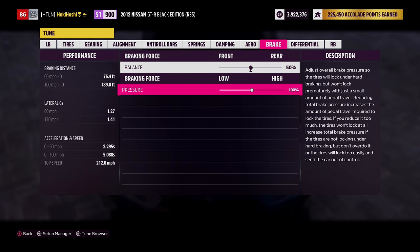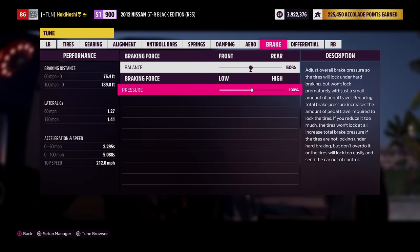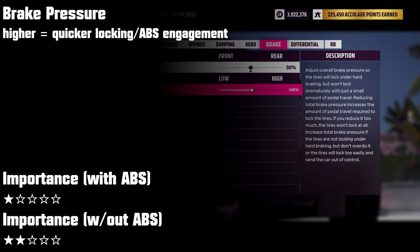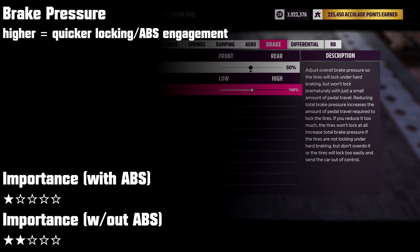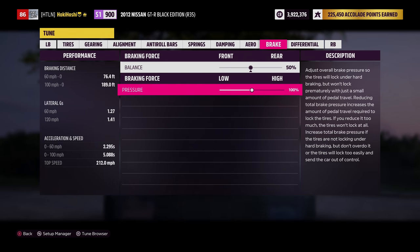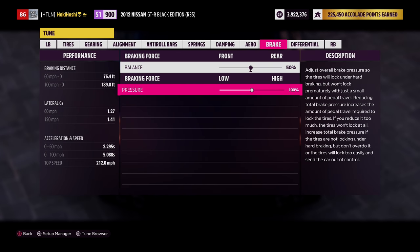Brake pressure simply adjusts how much total braking force you have and controls how easily your brakes will lock up or engage ABS. Since brake tuning is of relatively lower importance and varies heavily on the car, driver, and whether you use ABS, I generally recommend leaving these settings stock for a base tune and just adjusting as needed.